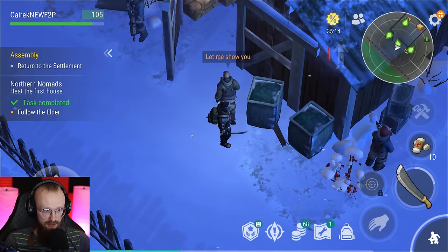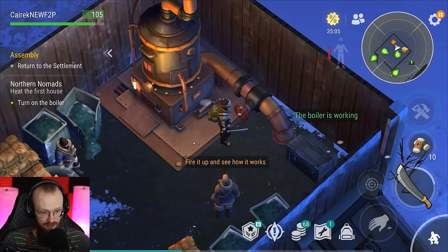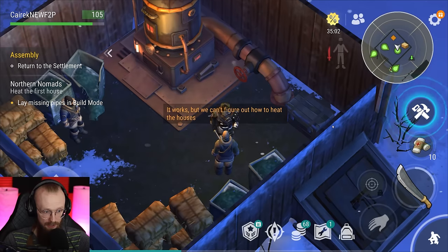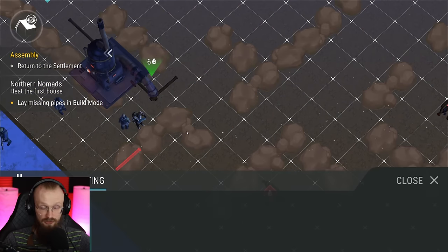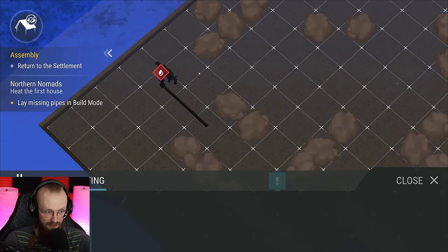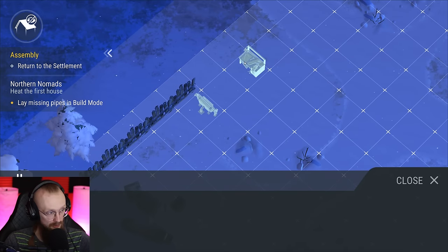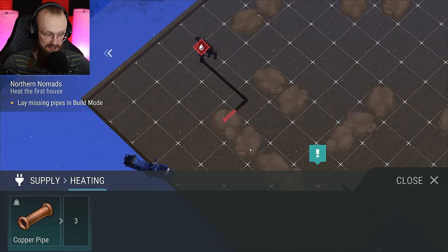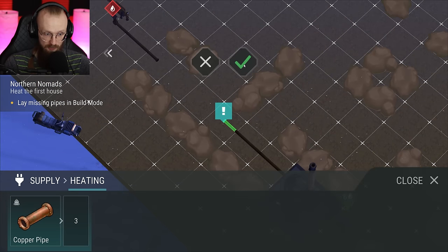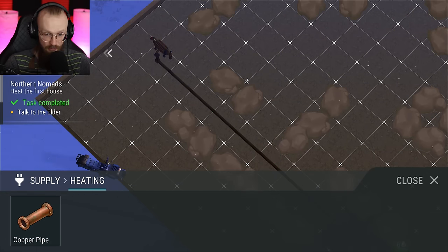We don't want to leave here because there is a source of heat. Let's fire it up and see how it works. The boiler is working, and we'll have to lay the pipes. We can't figure out how to heat the houses. So we've got three copper pipes. The first thing you have to do is connect the house over here — there's a building we need to heat up. All you have to do is just put three pipes here, here, and then here. And there we go — we have connected our first house.